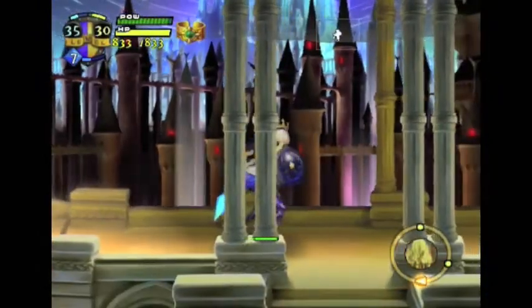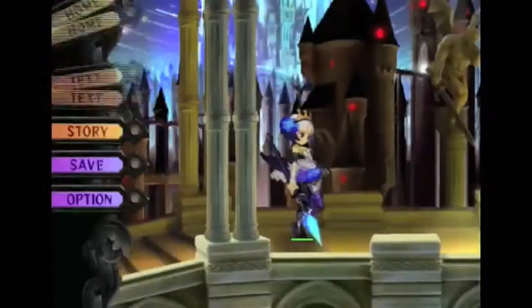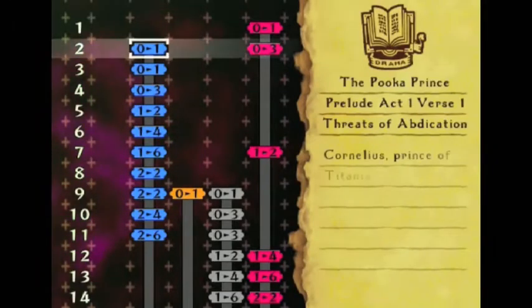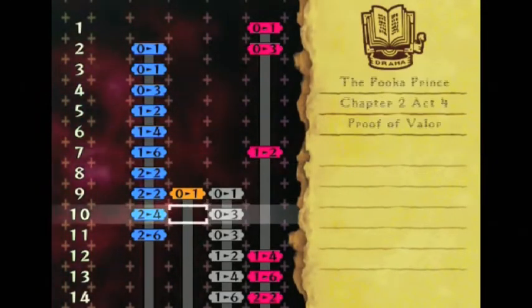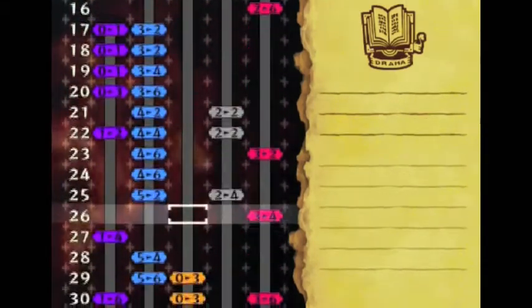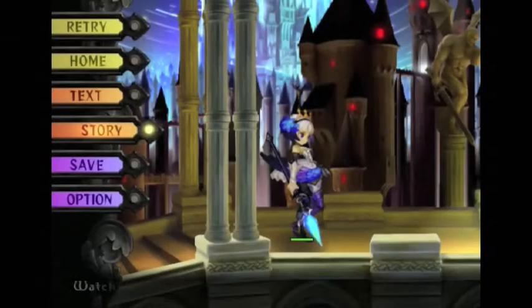I'll go into the story a little bit. You start off with Gwendolyn — she's a princess and the game is heavily based on Norse mythology. You can see all the branching timelines. Besides the branching paths in dungeons, the actual game itself has branching narratives — a lot of narratives.